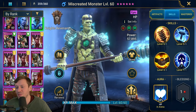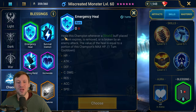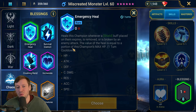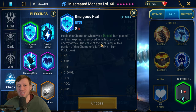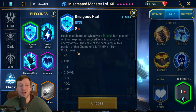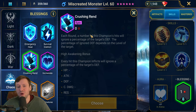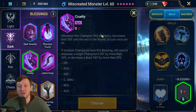Mine has no awakenings, but if I was giving him a blessing it would have to be Emergency Heal — heals this champion whenever a shield buff expires, is removed, or is broken by an enemy attack, with the value based on max HP. Since he's throwing out shields on a three-turn cooldown constantly, if one breaks early he'll heal right back up. Alternatively, Crushing Rend for more damage, or Cruelty if you want him in a support role to reduce a target's damage output and help the whole team.